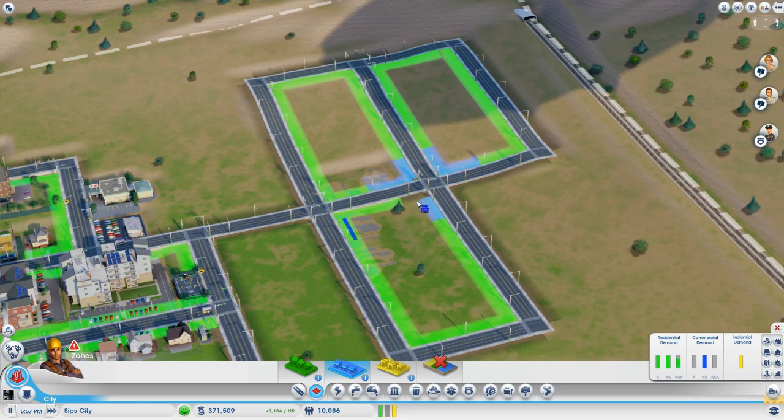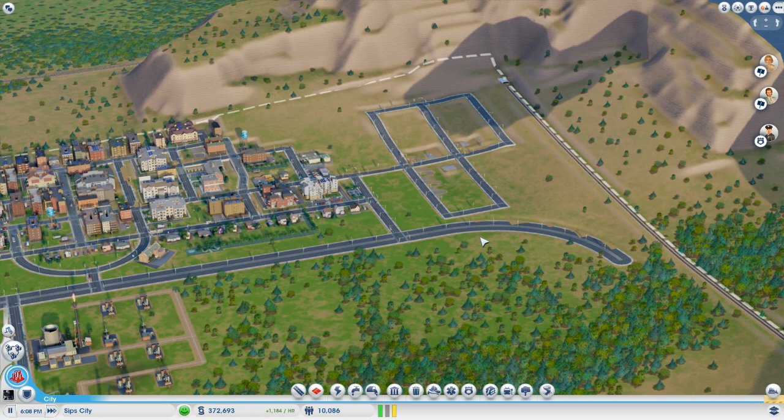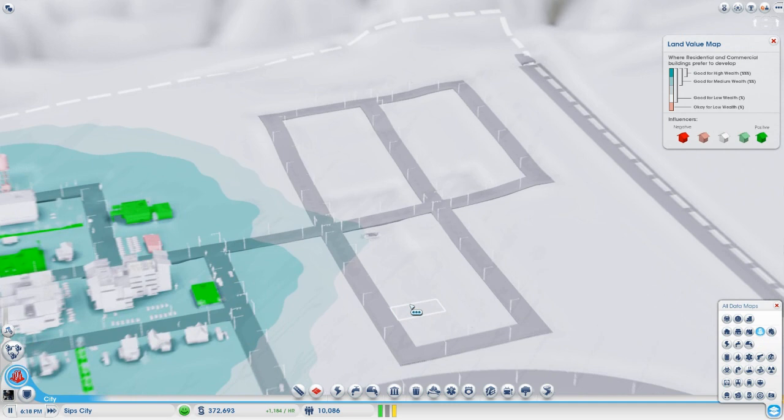They're coming in! This should be totally low wealth around here — let's just make sure. Only a little bit of medium is trickling in, but I don't think that's going to be enough to upgrade any of these houses, so that should be fine.